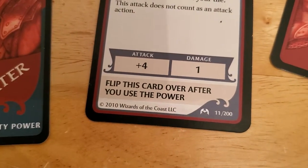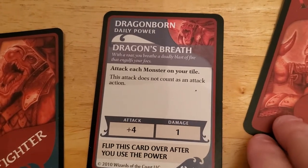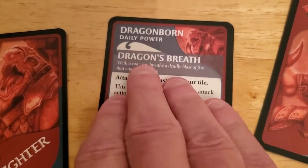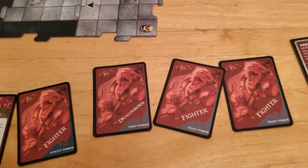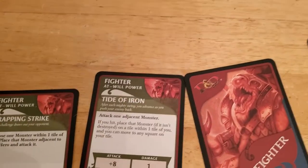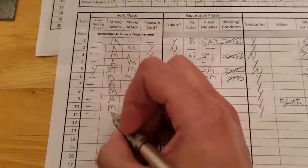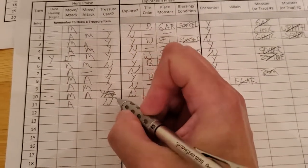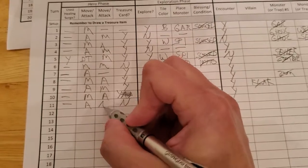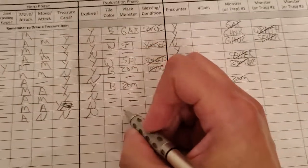We have Dragon's Breath — I used this last turn though. I think I just forgot to flip it over, but I remember using it last turn. I just wish I had one more thing that didn't count as an attack, but I don't have anything. So Arjun did not use a token, he's not going to move, but he did attack. He's not going to get treasure because he didn't kill anything, and we're not exploring at this point.